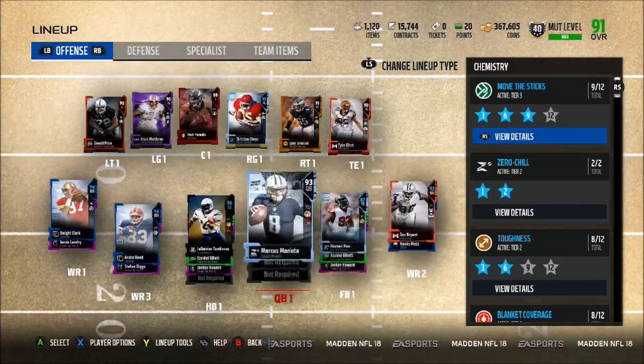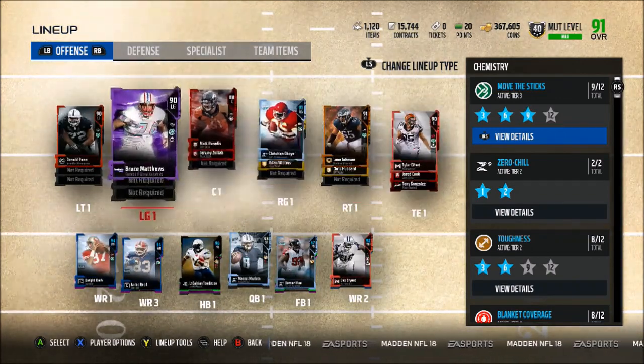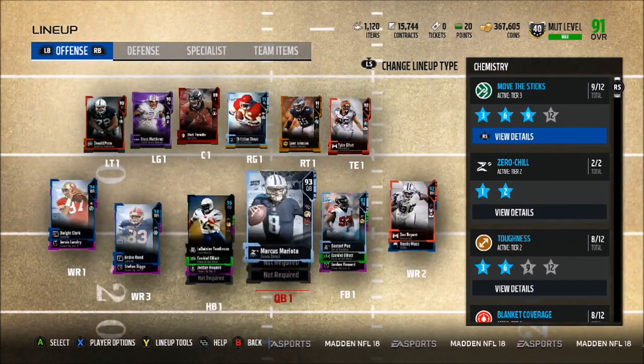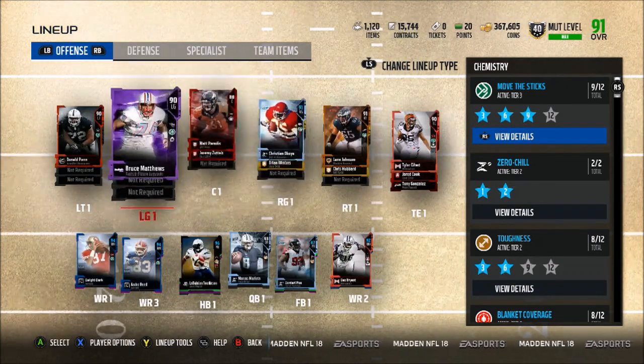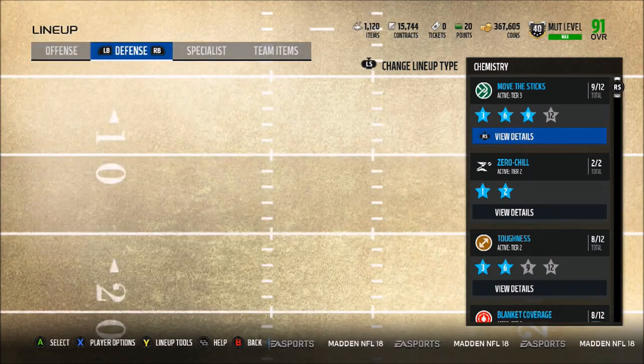The position I most want to upgrade is probably center, or maybe tight end — but that plus-two spectacular catch from Eifert and plus-two catch in traffic from Dez are really big. It's tough to get rid of either of them. If I had to go with one position upgrade it would probably be center, or Bruce Matthews.